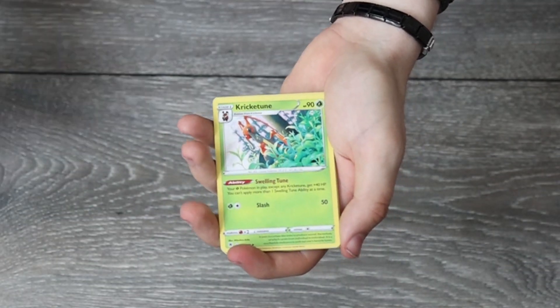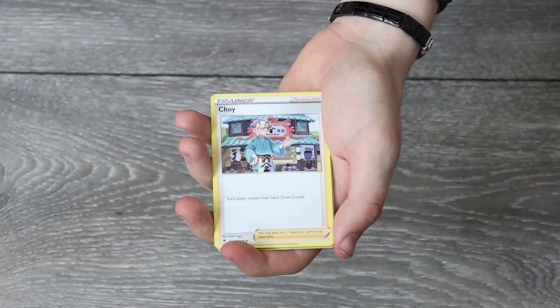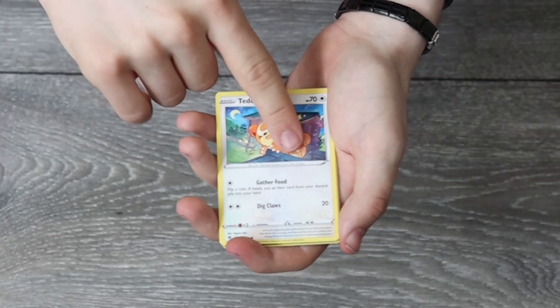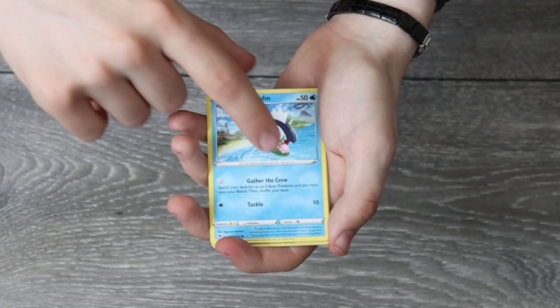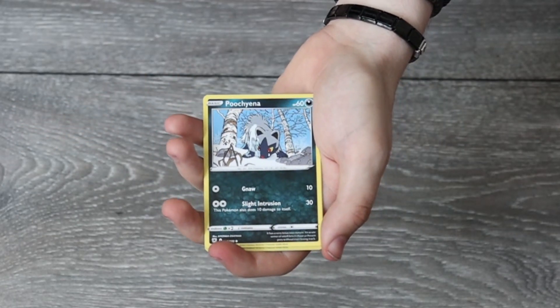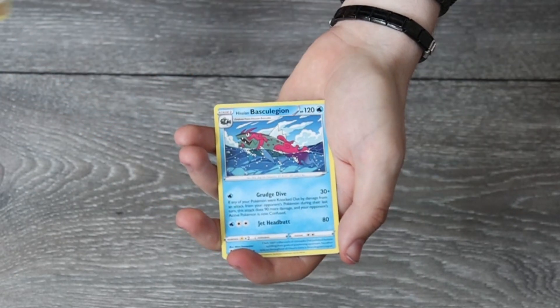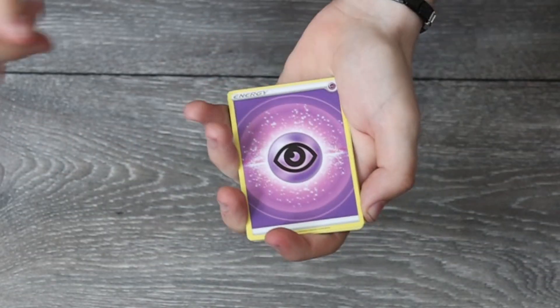So we've got a Fire Energy, another Kricketune card, another Bidoof — I swear it's the same pack as the last one, that's three of the same cards in a row. A Teddiursa — we've got a different card, that's nice. A Hisuian Voltorb, a Hisuian Basculin, a Glameon, a Poochyena, a Reverse Holo Horn of Rage, and for the last card a Hisuian Basculin. On to the third pack now.